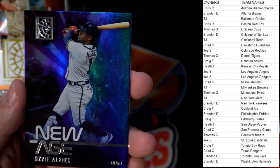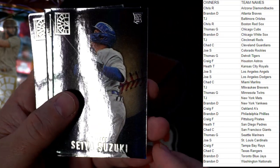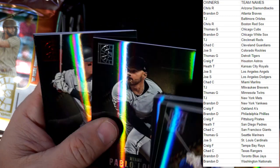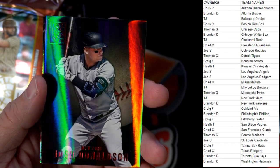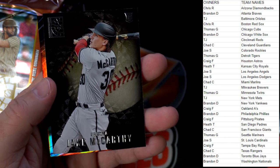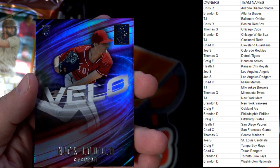New Age Ozzie Albies, Atlanta — Brandon D coming your way. All the luxury sweet reds were on one side of the box, interesting. Suzuki Chicago, Jose Siri, Pablo Lopez. One per pack red — Josh Donaldson, New York Yankees — Brandon D. Garcia, Texas Rangers — Chad C luxury sweet. McCarthy, Arizona Diamondbacks — Chris R luxury sweet.